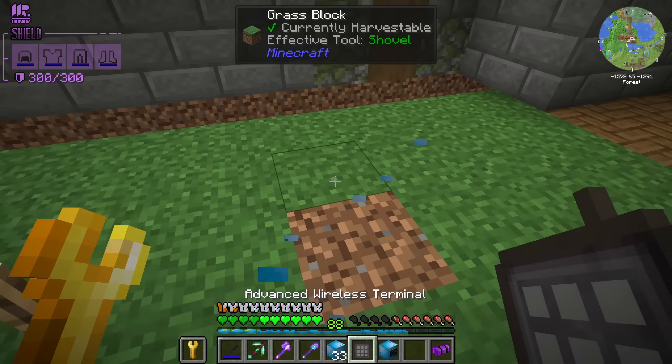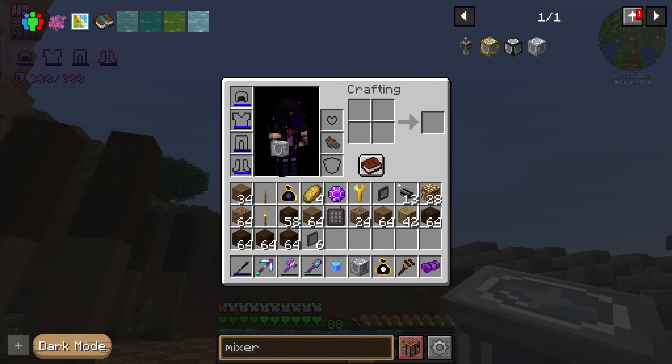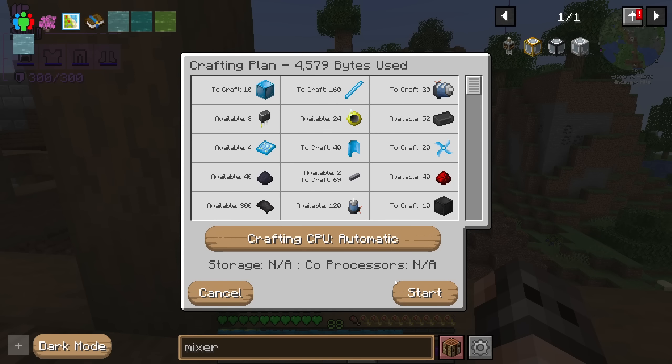We needed a small expansion to our base for a few more machines from Modern Industrialization because we need more automations. One of the items we need to start crafting is polyethylene — sounds familiar, I know. I did check: there is no shortcut. You can get it from oil in a distillation tower, or you can make it from sugar solution. We're going with the sugar solution recipe because I think it's going to be far easier. Everything starts with a mixer, and we're going to need tons of turbines, so let's make 10.